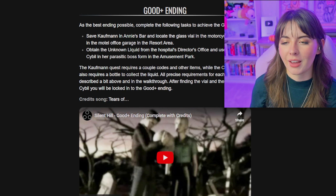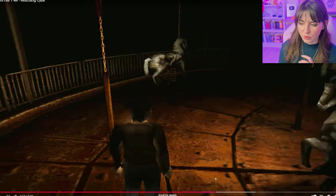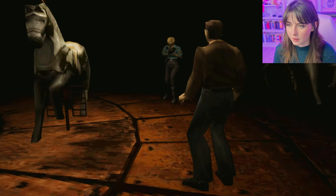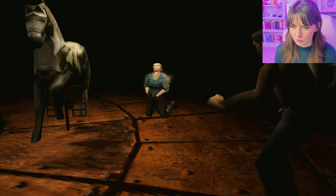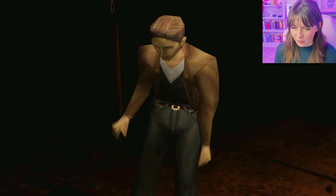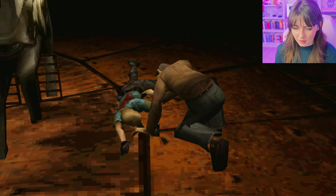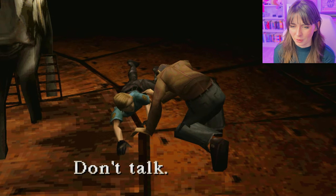And then Harry looks up at us going, 'What the heck just happened?' So the next ending past the one I already got is the good plus ending. For this one, you had to obtain an unknown liquid from the hospital's director's office and use it to save Sybil in her parasitic boss form in the amusement park. I'm not sure how I missed this - with Silent Hill, things are kind of highlighted in the environment, but there aren't things calling out to interactables like there are in games today. So I think I just wasn't looking.